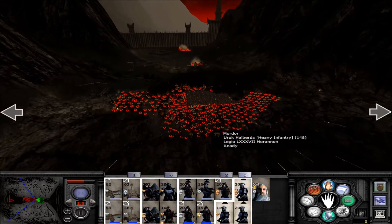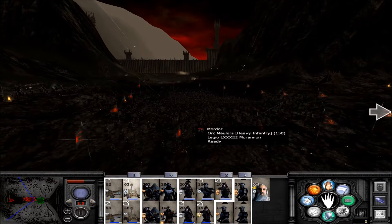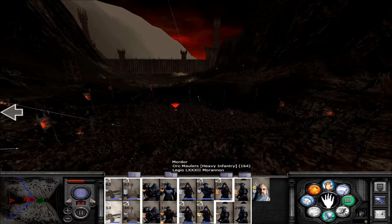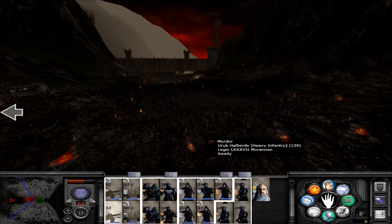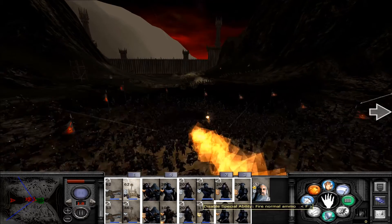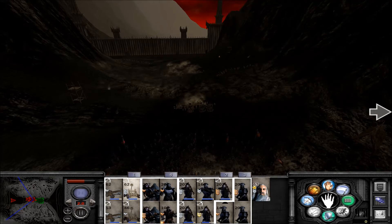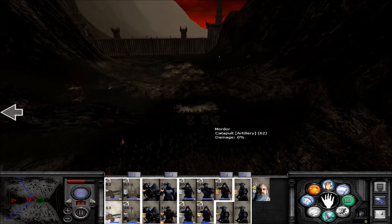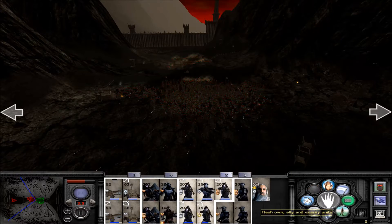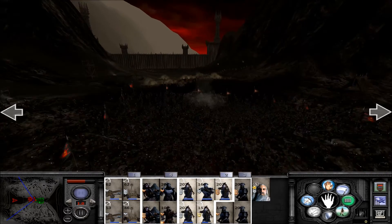Everyone else is just getting slaughtered here. Just one small hit over there. If he spreads out like that, it's even better for me. Here come his catapults - those will provide a lot of damage. That was a nice shot - like 20 guys with that? Let's attack this catapult. He's sending in a few more units, but my archers and such are still providing a lot of damage. So far he has lost like 24%.